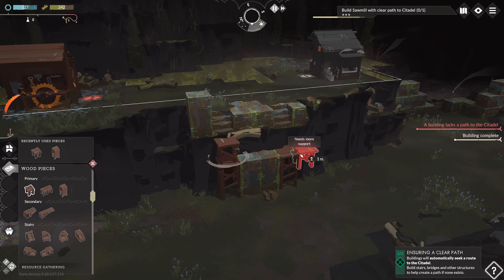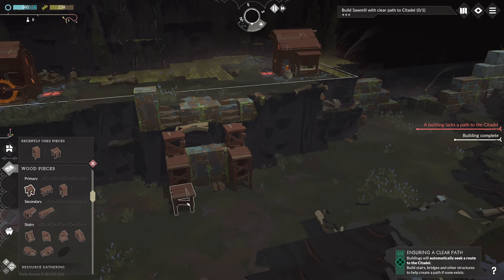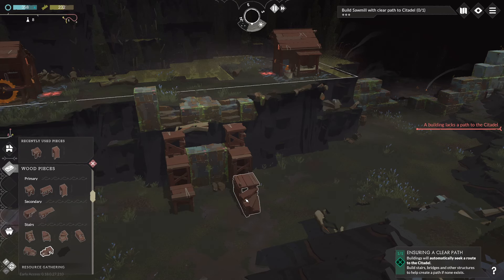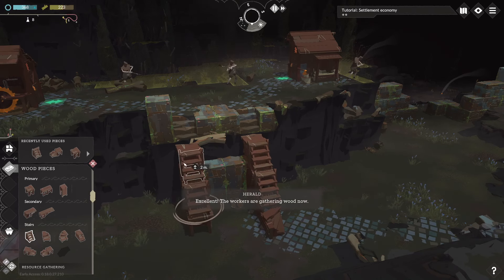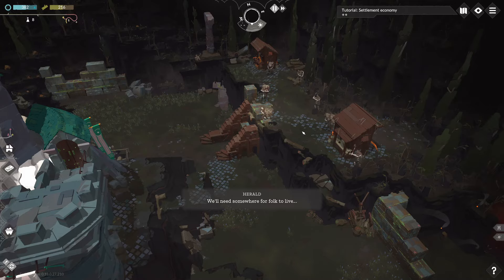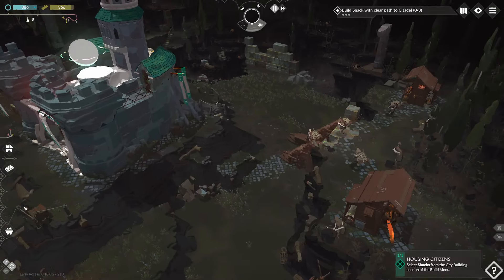And then we can do one up, one up, one down, one down — actually this might be easier. Okay, this side — perfect! Excellent, the workers are gathering wood now.